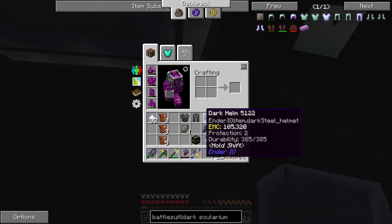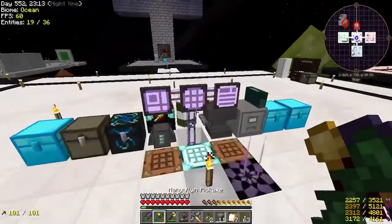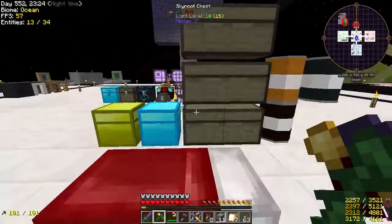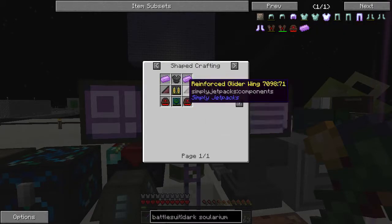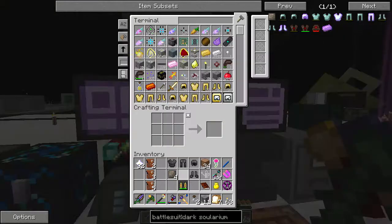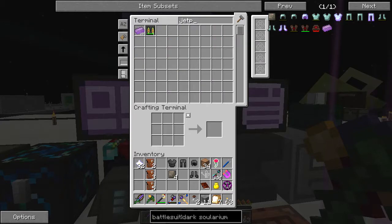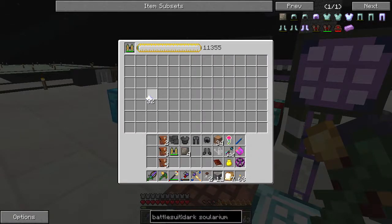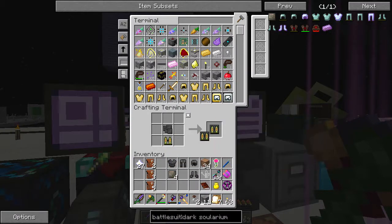Let's go ahead and put that in there. Can we duplicate it? We can if we take the armor off. Let's go ahead and do that just so we have an extra one. Put that away — and there's the Vibrant Jetpack. So that part is done. We're going to need two of these Reinforced Collider Wings — so we're going to need Conductive Iron. Can we duplicate that? No. But Silicon we can.